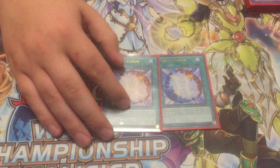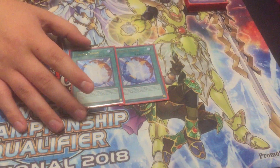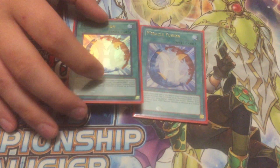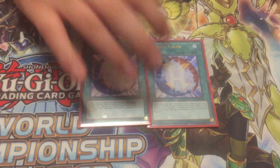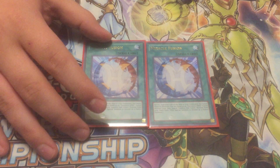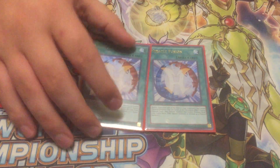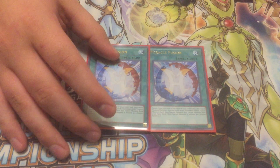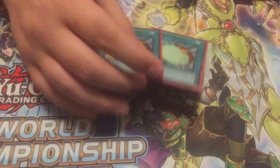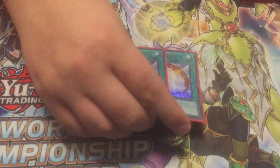Two Miracle Fusion. This is not a link deck — it's Master Rule 3, I don't play with links, I just hate the mechanic. But two Miracle Fusion gets out your Elemental Heroes — the Omni Heroes that can come out with any attribute. You're pretty much playing every attribute, so you have everything at your disposal.